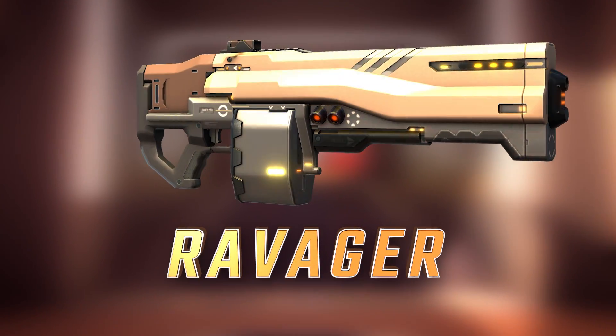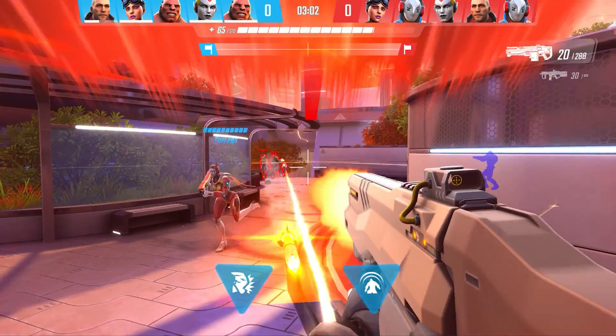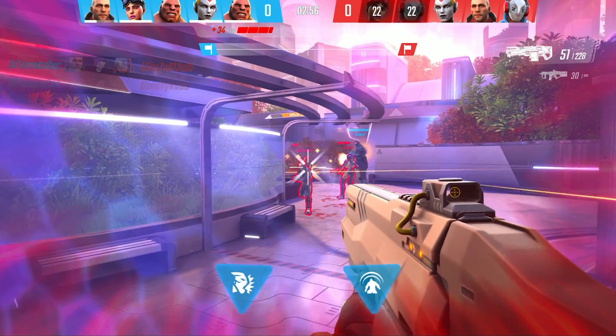First, say hello to Revenant's little friend, the Ravager Machine Gun. With its huge magazine size and decent rate of fire, it's an excellent tool for keeping your enemies at bay. Just shower your opponent's position with bullets while your teammates attack their flank or steal the flag.